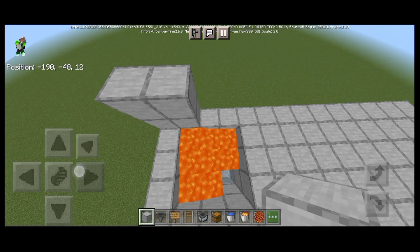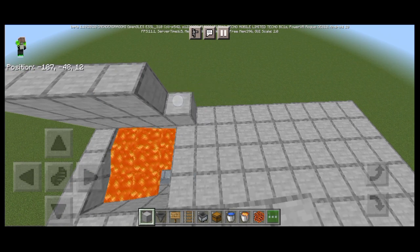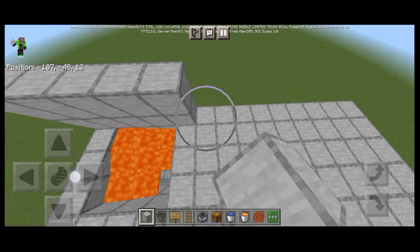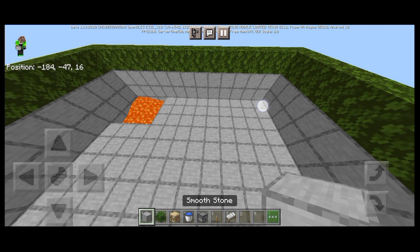This is what it looks like when you're done. Then you need to build a wall two blocks high and build it all around. Then place leaves above it. This is what it looks like when you're done.